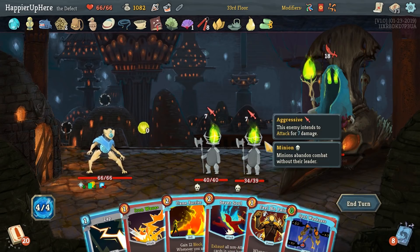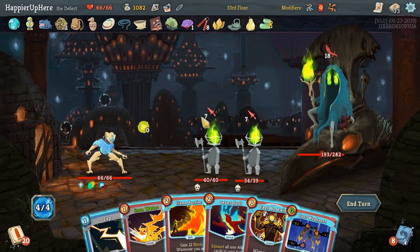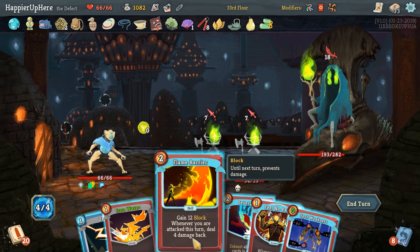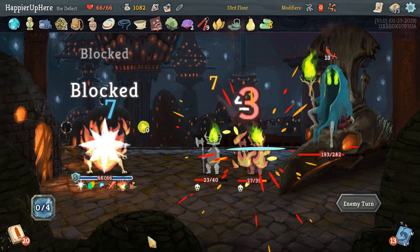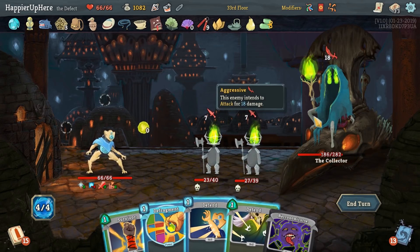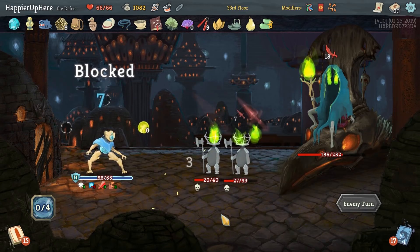Everybody's attacking us this turn — we do have Flame Barrier. Feel No Pain is not gonna make a big difference. Skill potion options: Spot Weakness, Consume, Chaos — none of these are great. Spot Weakness is the best one here. Flame Barrier is 12 so we still need to defend for 20. We do have a Buffer — we really just need to defend against 14. Flame Barrier, Iron Wave, Spot Weakness, then Feel No Pain. We're losing our buffer but still have a Buffer card in the deck. Should have taken that Speed Potion when I had the chance — if I had it I would be fully defended.